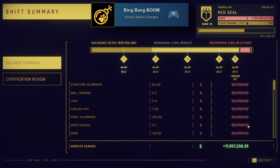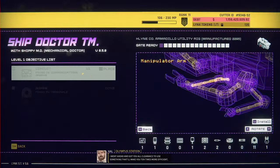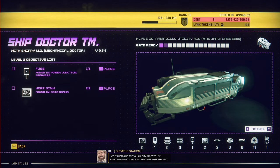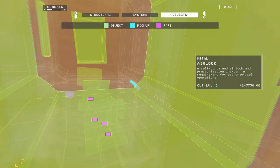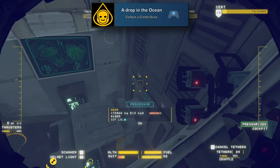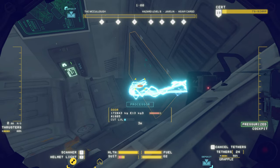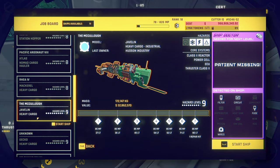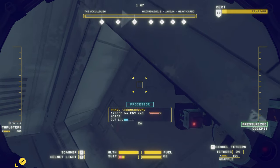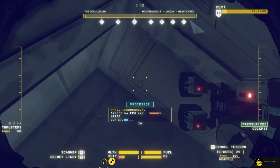Bing Bang Boom is for unlocking demo charges — just grind your way up to rank 11 and Hal will come over the radio in the morning to let you know he's giving out demo charges and you'll do your training on those. Then since we have Javelin class ships available we can get A Drop in the Ocean for collecting a credit drive. You can find these green drives on all kinds of ships, but they're extremely rare unless you go to one of the Javelin class cargo ships. Use your object scanner to find one — generally it'll be in the captain's area under the chair.